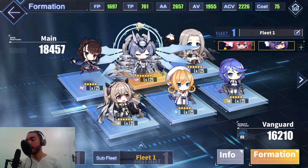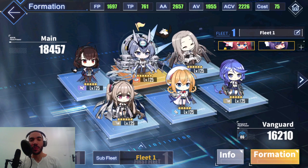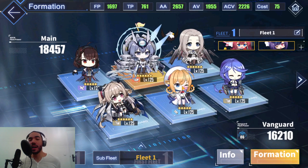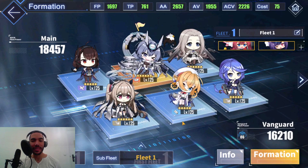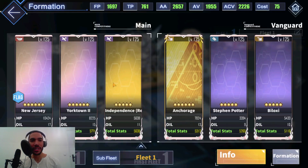I got a question on my Twitch about why I use Biloxi in this slot instead of Montpelier. So I thought I would just analyze all the Clevelands, because I'm mainly using a Cleveland class here to buff Independence. Because Independence has that nice buff she gets from the Cleveland class.